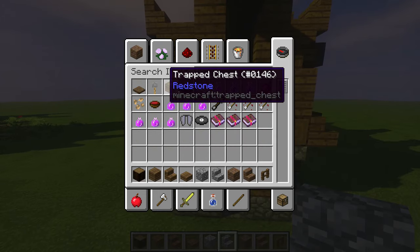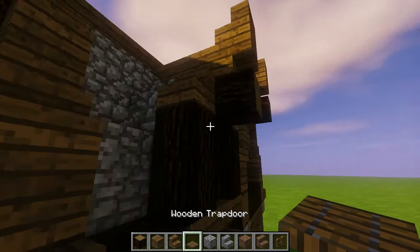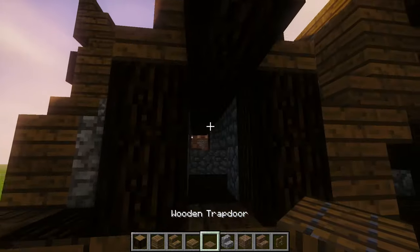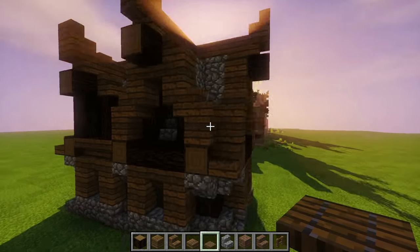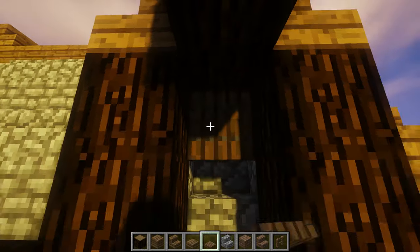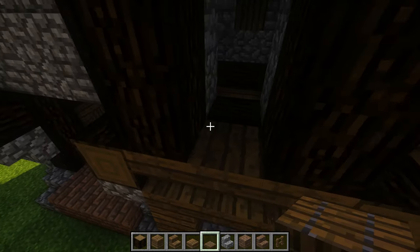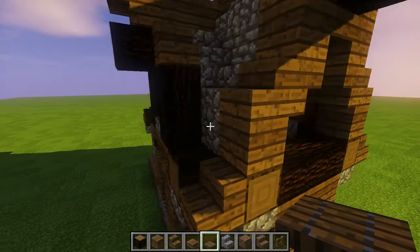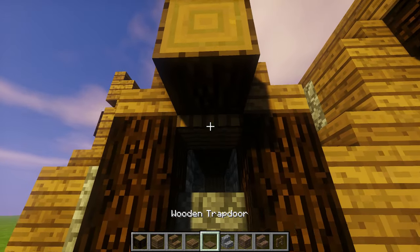Now let's put a trapdoor right here, close that off — beautiful. Right here trapdoor, close that off — beautiful. Let's do it right here, trapdoor, close it off. We're almost done, so close. Actually for this one we can pop it out one more block just to give a little more interior space upstairs, and I'll show you when we finish the building. That do it here — you get a nice extra piece of space so we can put more stuff upstairs.